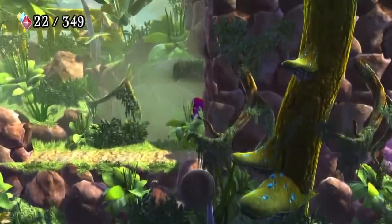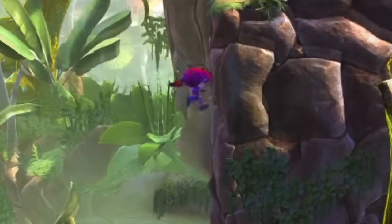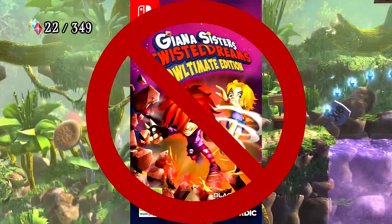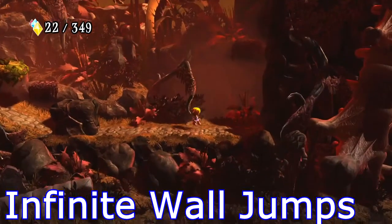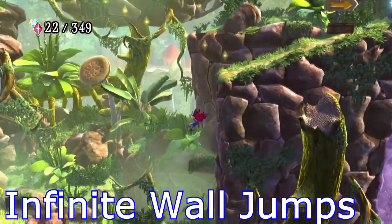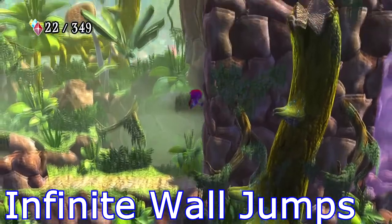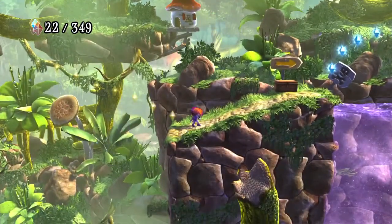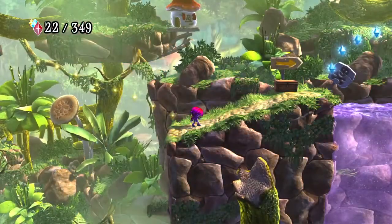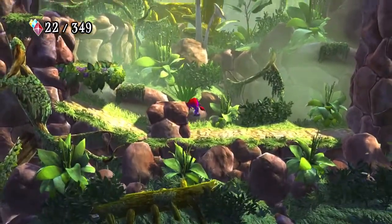And now for the trick that actually breaks open a few levels: Infinite Wall Jumps. This trick is extremely easy to perform, and again it does not work in the Owltimate Edition on Switch but works in every other version of the game. Stand next to a wall that is to your right — why this matters I have no idea — and press jump repeatedly. Congratulations, you just used infinite wall jumps. I don't know why this glitch exists, but it does and it's hilarious.